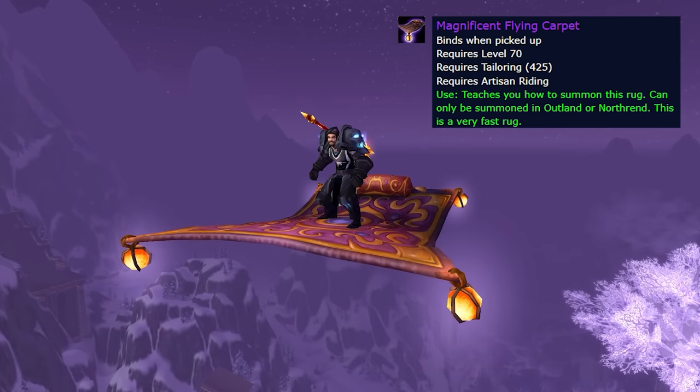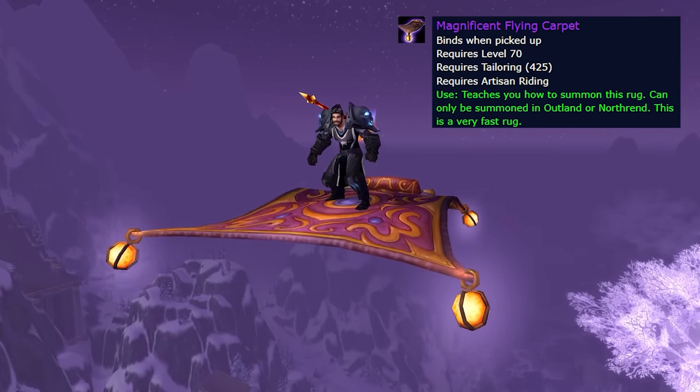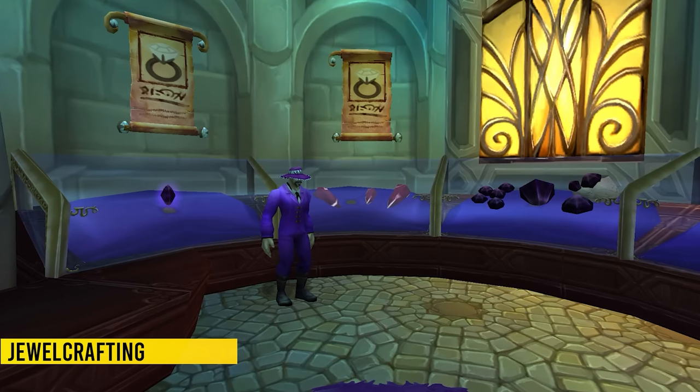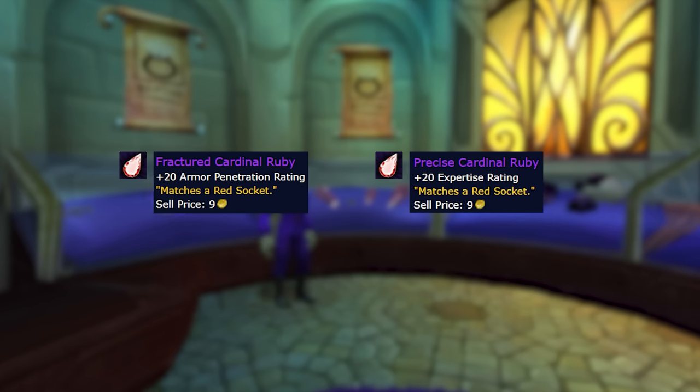And you also get to become Aladdin with a flying carpet. For jewelcrafting there isn't much change, but they did add new different types of gems like armor penetration and expertise.